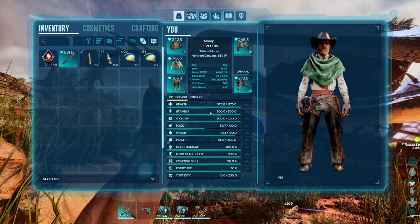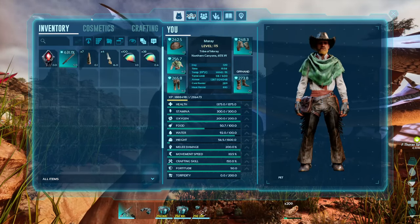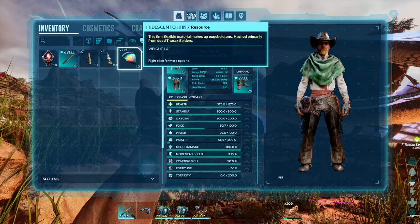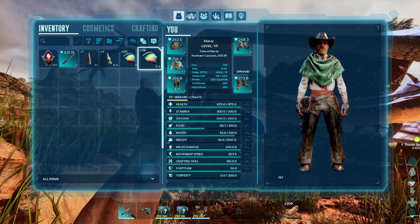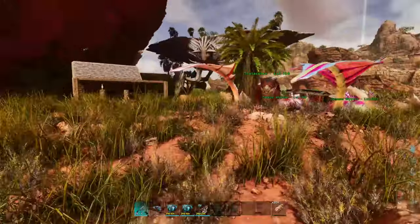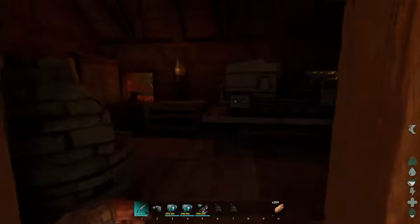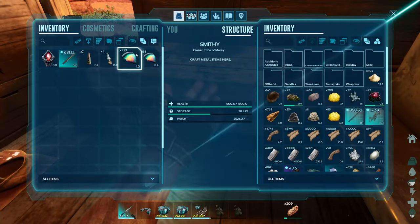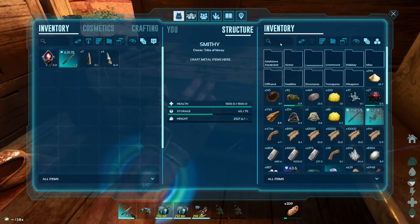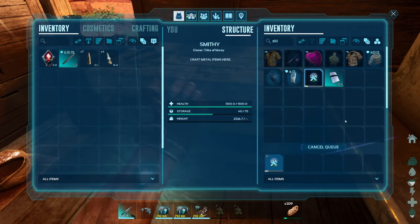First things first, what you're going to need to do is actually kill one of these guys to get one of their iridescent chitin. That's what you're going to need. Once you get some iridescent chitin, you're going to need 15 hide and then go to your smithy - you have to craft a certain kind of shield. If you search 'shield', it's this iridescent shield right here.